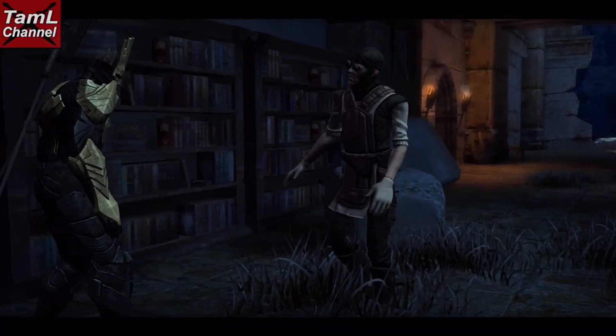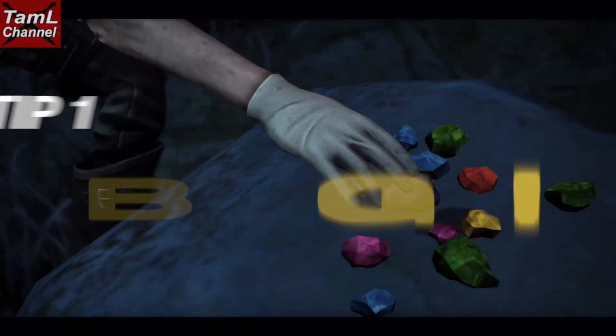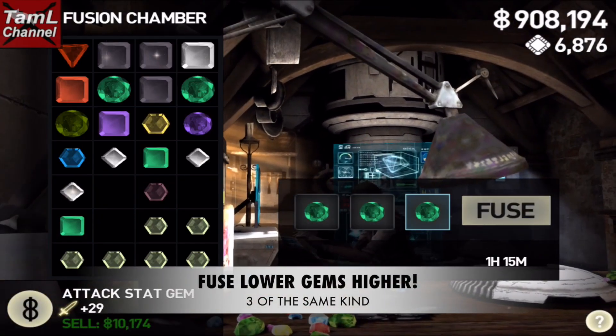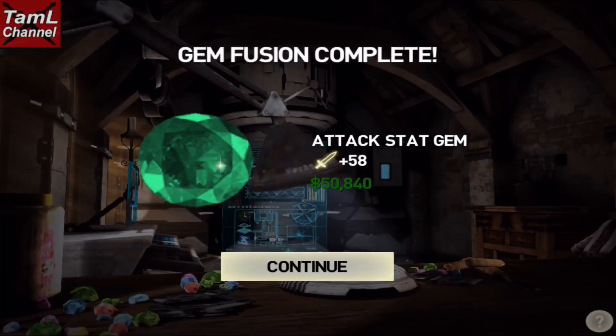Here are my top five gem tips. My first tip is how to get better gems: to get higher gems you need to fuse three of the same kind together and they will get a higher value.